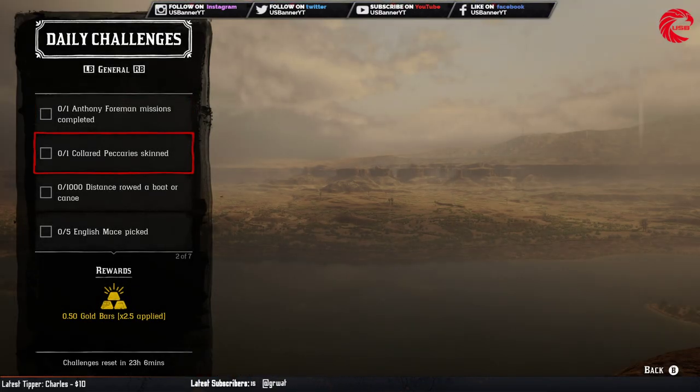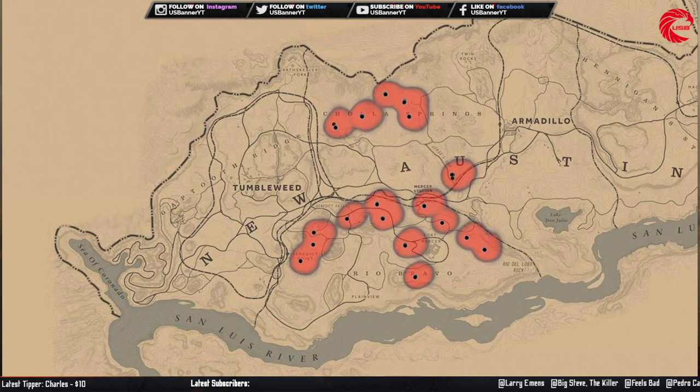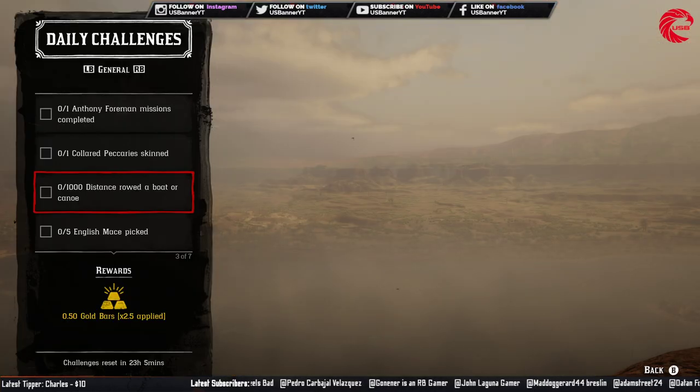After that you have to skin a colored animal. Let me show you where you can find this animal. Go to this location and you can find this animal there. It spawns most often in the afternoon, so go to this location in the afternoon.